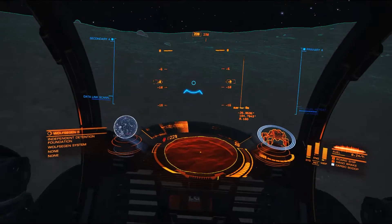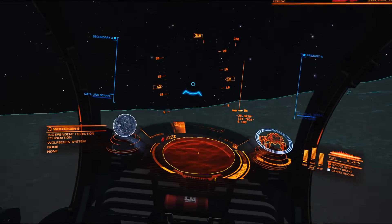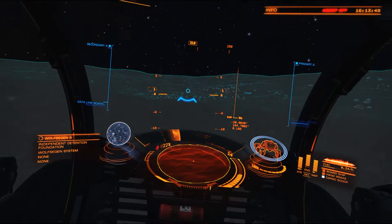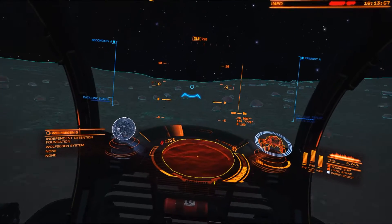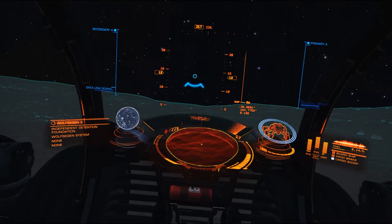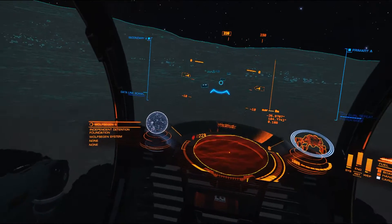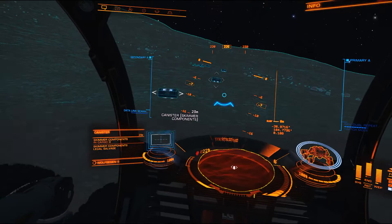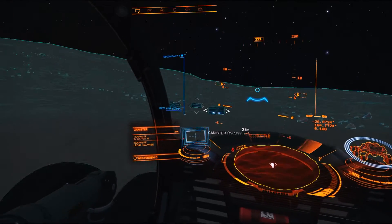We're getting closer to whatever this is. We don't have a Trespass Zone yet. The thing is that Wolfs and Gen 1 — either 1 or 2 — is where we picked up 6 occupied escape pods, which was pretty wild. I've never seen that many at once. Now we have some containers. We don't have a Trespass Zone. These are Legal Salvage, Skimmer Components, Explosives — all kinds of stuff.